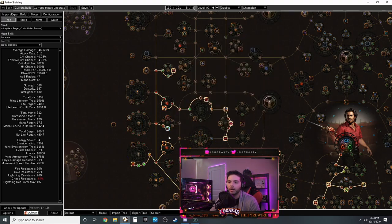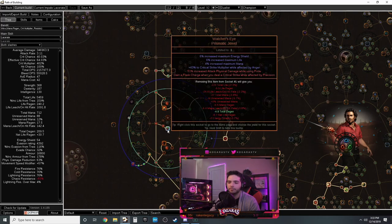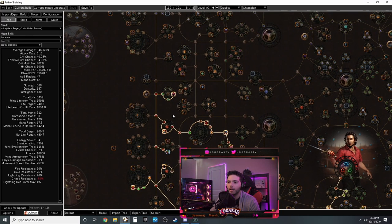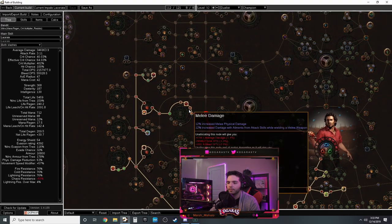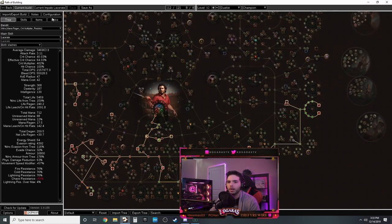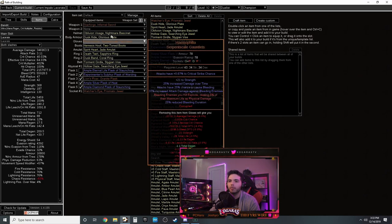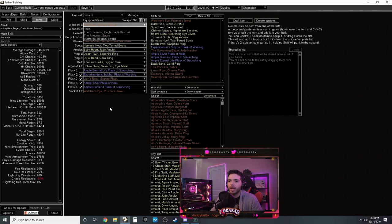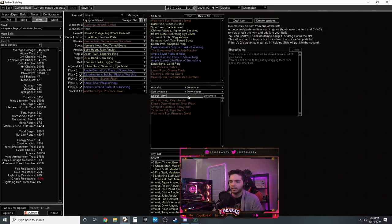Chance to pick up Soft Steel - gives plus one to max endurance charges, absolutely worth the investment. More crit multi and crit chance. Up here grab accuracy because this build does need it - you'll have 100% chance to hit. It also has attack speed and physical damage. Get Juggernaut which has life. There's a Watcher's Eye jewel socket here but you don't need it - just use a jewel with life, physical damage, crit multi.